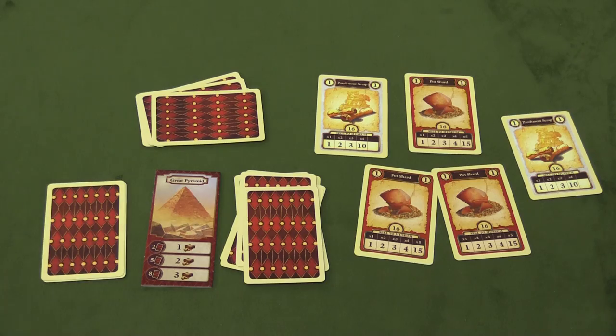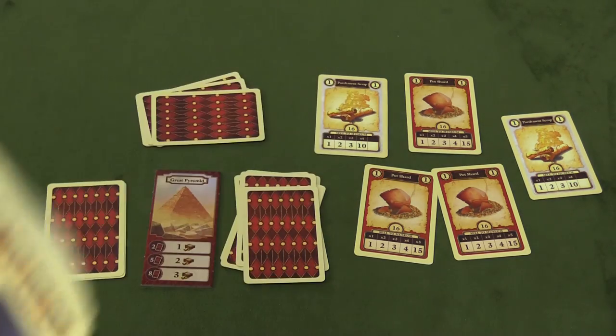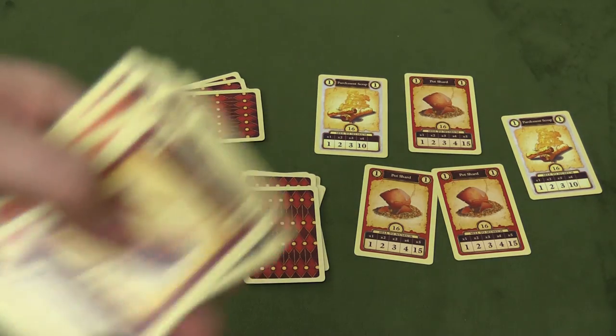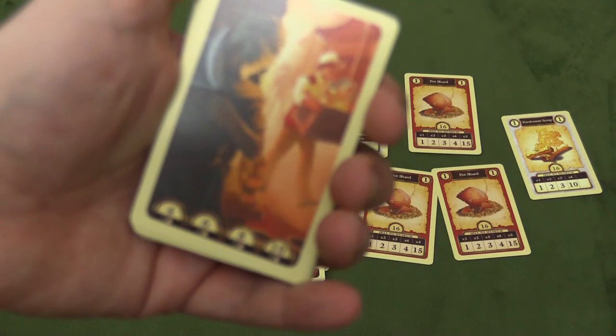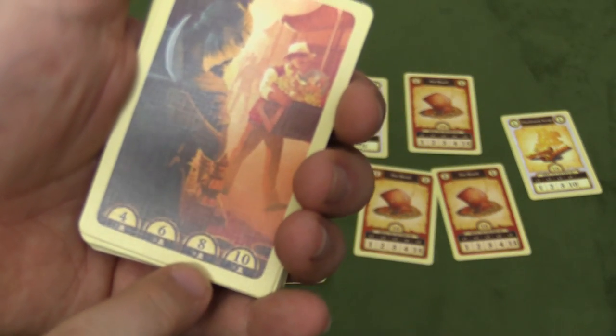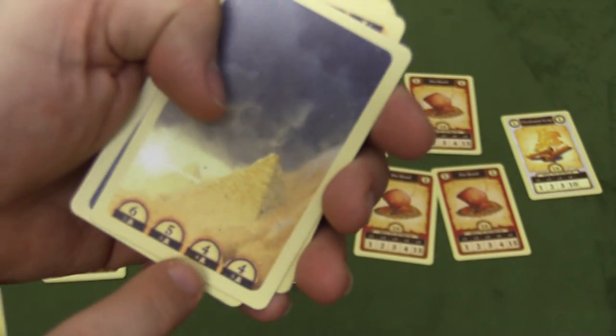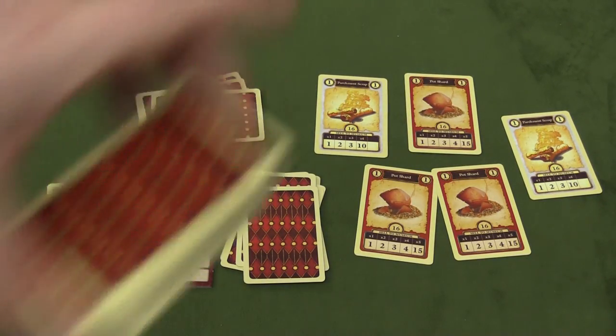Then, into the deck, you're going to shuffle some thief cards, some sandstorm cards, and six map cards. The sandstorm and thief cards — it helpfully tells you in the bottom how many of those to put in based on the number of players. So if there's four players, you'd put eight thief cards and four sandstorm cards. These cards are all shuffled together in one big deck.